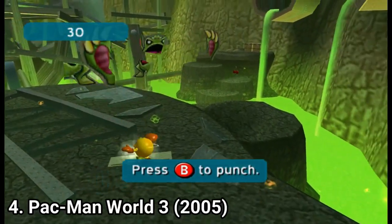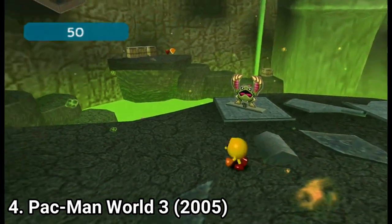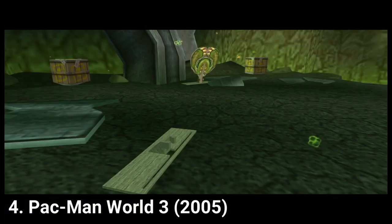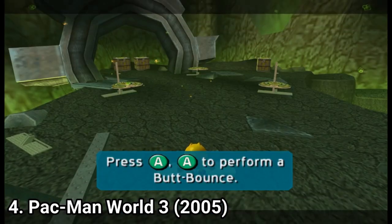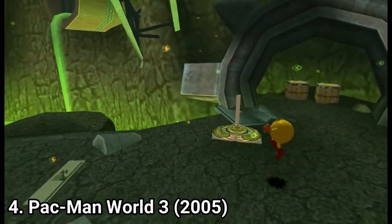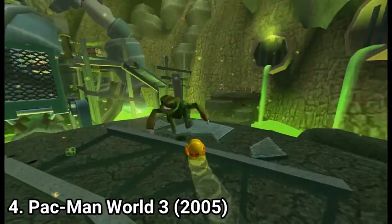Pac-Man World 3 is the black sheep of the trilogy. Its development had some problems — initially it was another game that later got remodeled into a Pac-Man game. It's very similar to Pac-Man World 2, only this time you get combat sections. And those sections are very tiring. Even if you have a multitude of moves — you can ground pound, you can rev, and now you can punch.